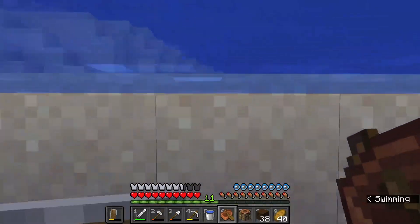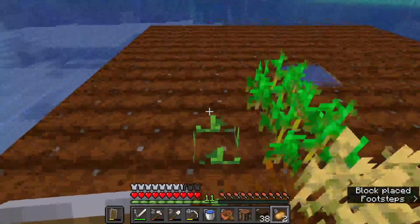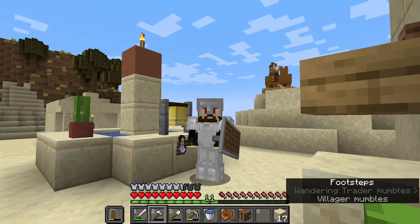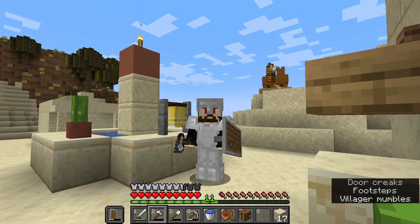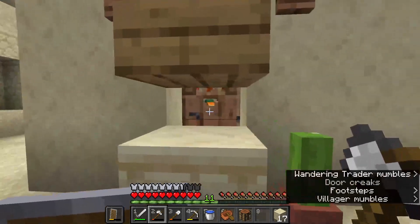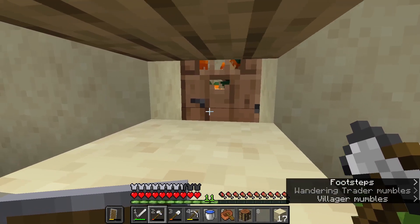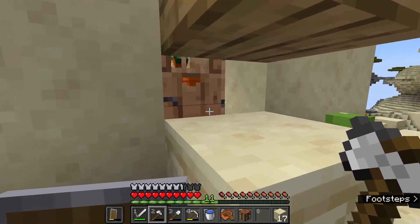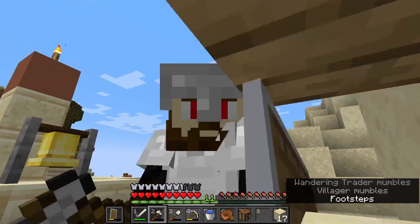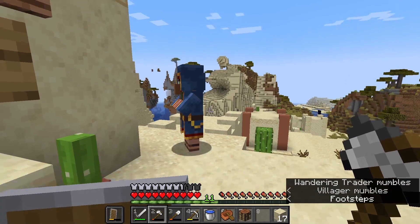Let's plant our newly found potatoes — there we go, potatoes planted! Last episode I said I'd probably be making a villager breeder this episode. Well, we didn't have beds, but I did secure three guys in here. This was basically the only bed left in the village — they all went here, I slept here, and then I put a block in front of their door so now they're trapped. Excuse me.